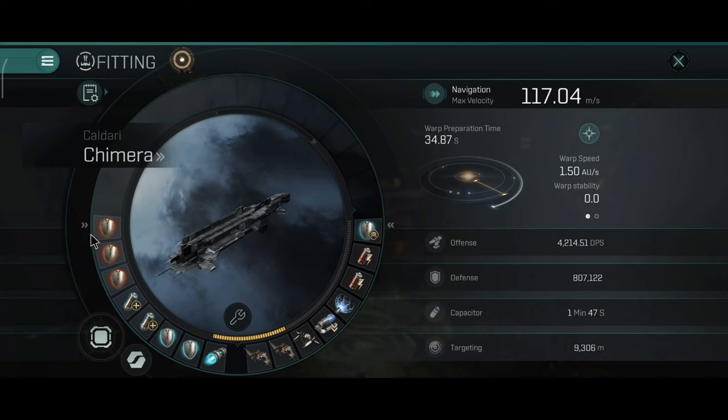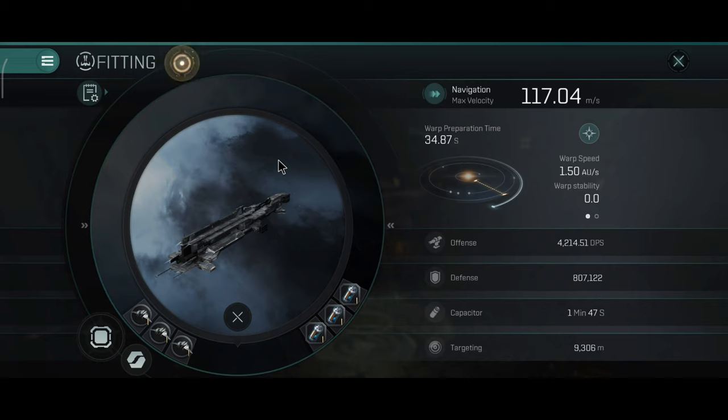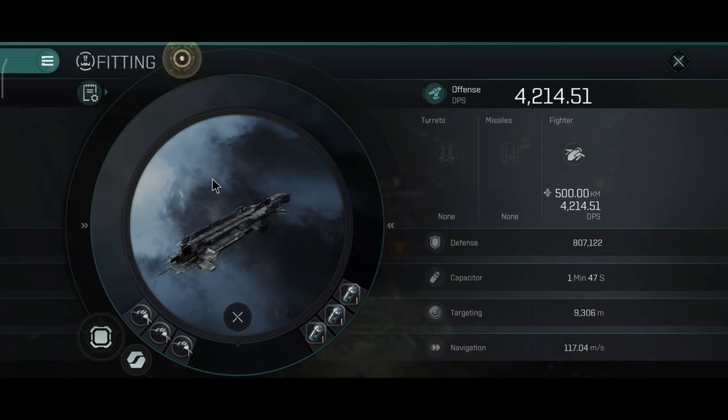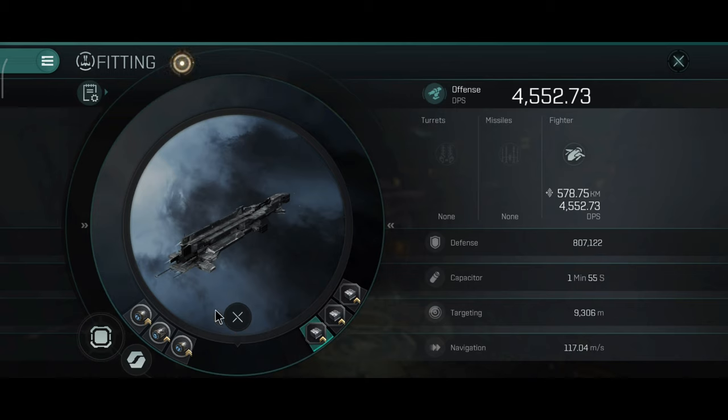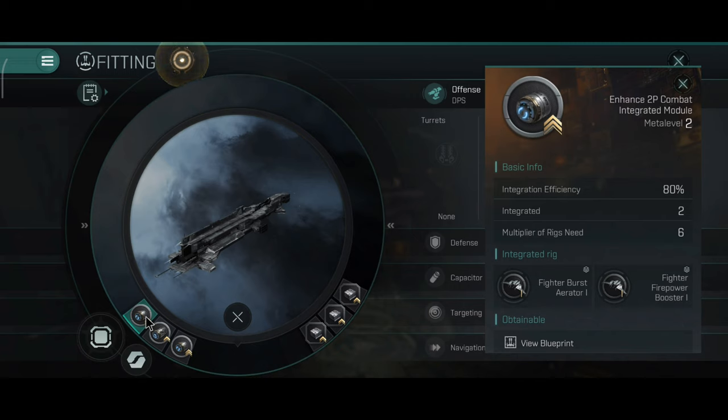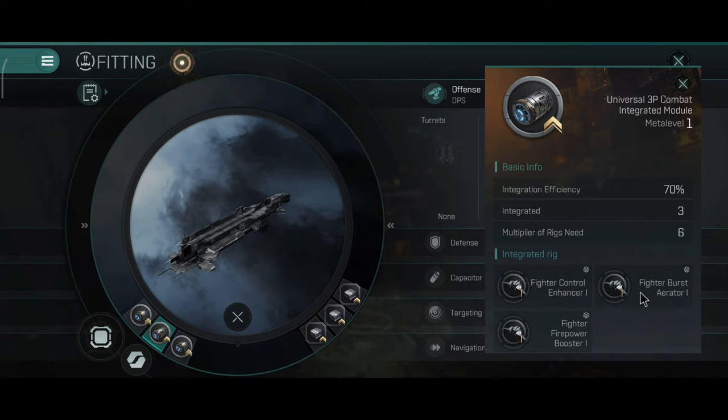You can make carriers extremely tanky - command burst modules are really, really helpful for carriers. Dual capital capacitor batteries. Now, if you don't have a couple of kidneys to sell for the rigs, this is basically the ideal build for DPS: dual burst and one collision for the combat rigs, and engineering rigs focused on capacitor. If you do have a couple of kidneys to sell, you can easily go with rig integrations. This is the build I would personally use - a mix between fighter firepower and fighter burst variation, with the third rig having fighter range.